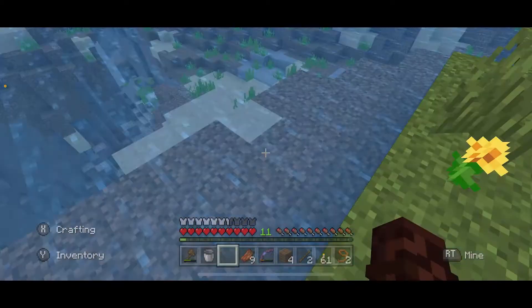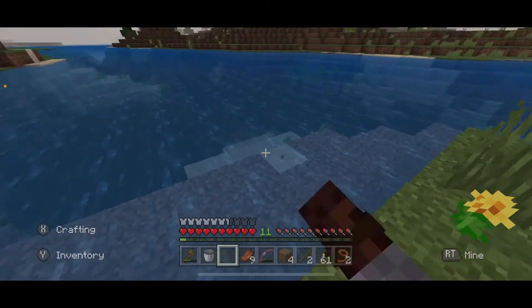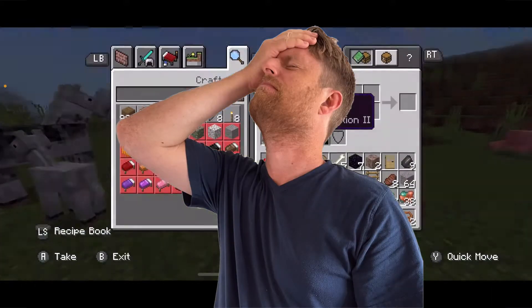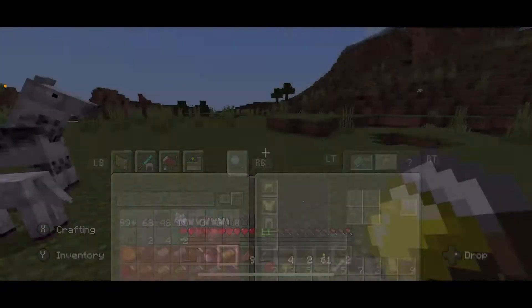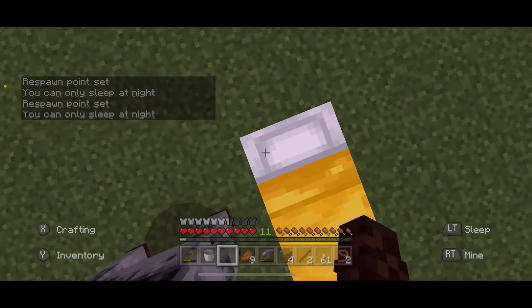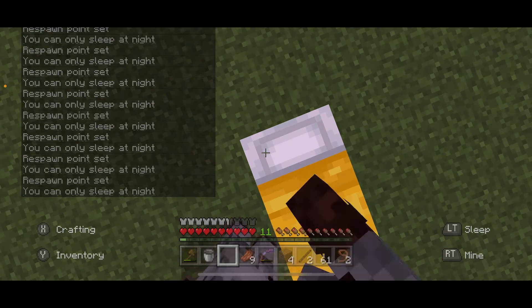It looks like a mountain is forming right there — that's awesome, that's huge! Let's go check that out. Oh, that's a new glitch by the way — boats disappear, they need to fix that. It's getting dark. Did I bring a bed? I did. Let's go ahead and sleep.